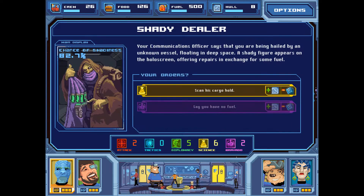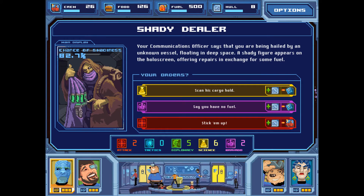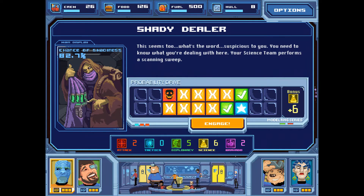I really want to play games from this bundle — I also want to play Nuclear Throne and Among the Sleep. I'm particularly excited about Among the Sleep because I want to do it blind. Your communications officer reports you're being hailed by an unknown vessel floating in deep space. A shady figure offers repairs in exchange for some fuel. We can scan his cargo hold — which is what we're going to do — say we have no fuel, or tell him to stick them up. Let's scan his cargo hold; it's the most likely success.